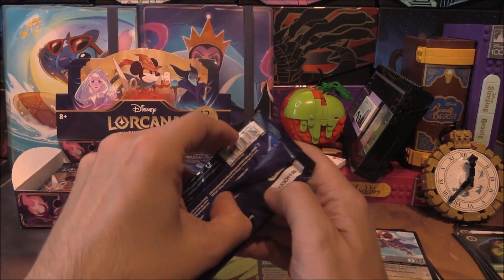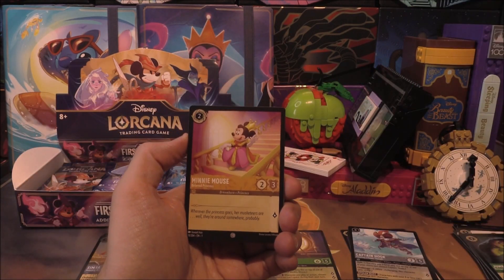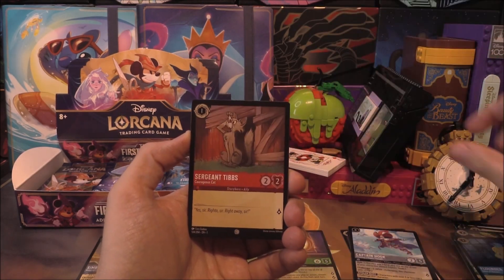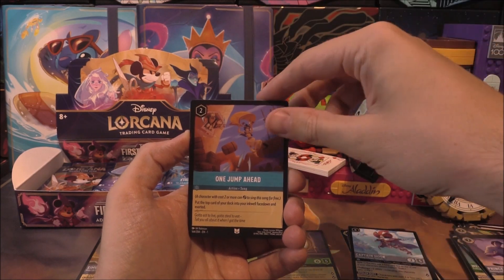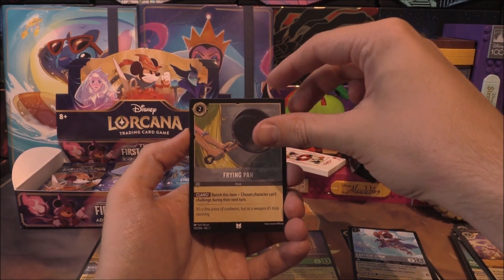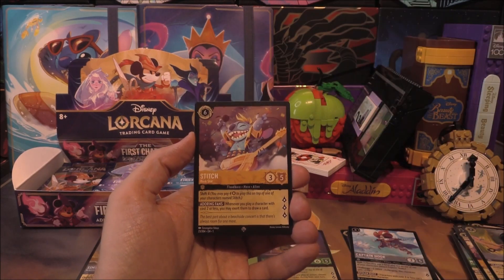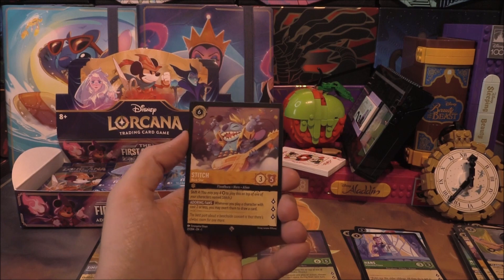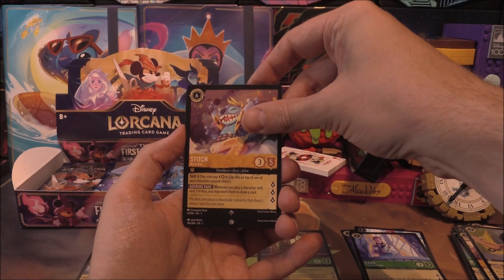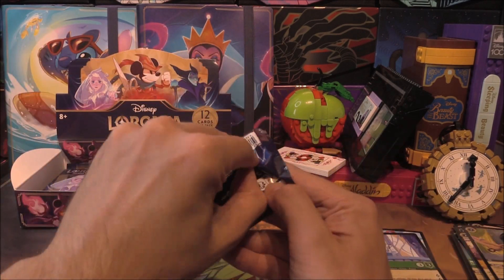Next pack with Maleficent on the front. We've got Mini, Friends on the Other Side, Madam, Flounder, Sergeant Tibbs, Prince Eric, One Jump Ahead, Be Our Guest, and Frying Pan as uncommons. Into the rares: Hans. Moving away from that — brilliant stuff — I think this is my fourth Stitch super rare. Very happy with that one. And a common Mickey Mouse.